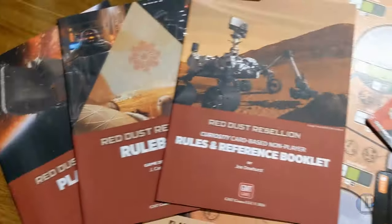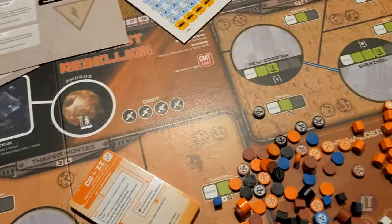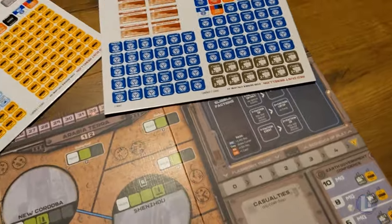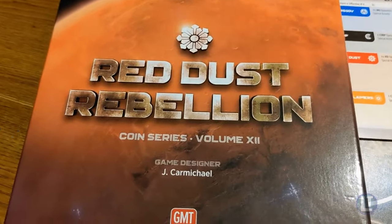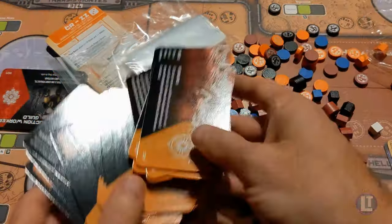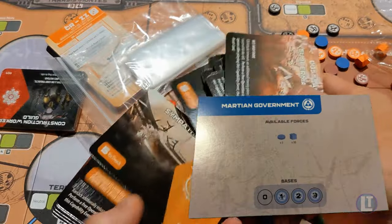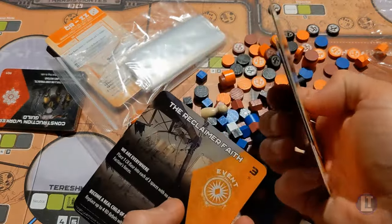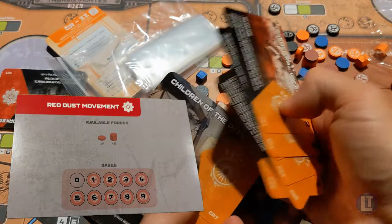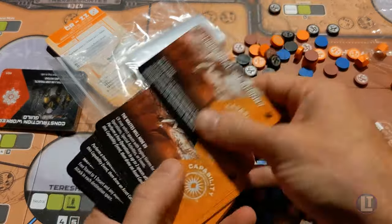We're taking a scan first of all, just looking at all the components. We're going to rebox it here for you and give you a bit of an idea. Now there are actually five factions, four of which are playable. One of them is a non-player faction. The first faction is the Martian government, which is concerned with the support of the Martian people as well as the confidence of the government back on Earth.